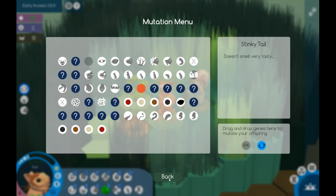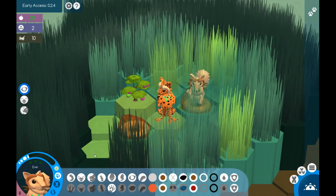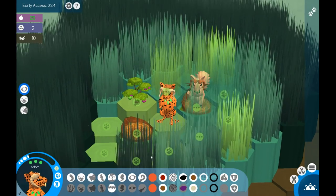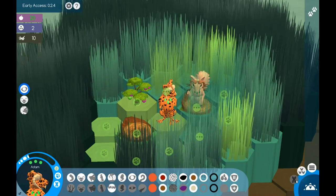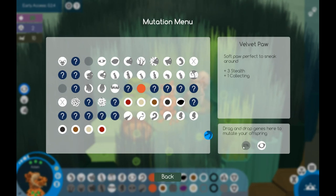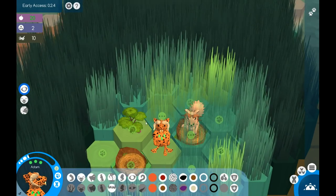Let's see what legs we have available. Adam has runner's leg, so I think I'll throw a runner's leg in. I also want to put in velvet paw — I like the way it looks and I really want to see how well stealth does. Plus three stealth sounds like a lot! So let's give it a shot.